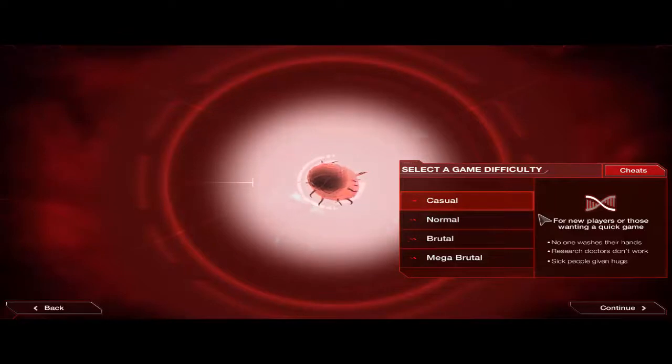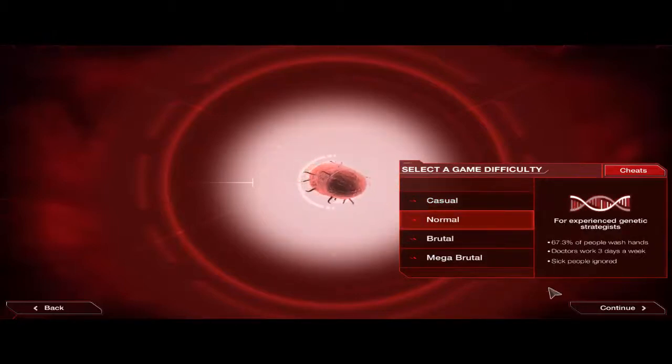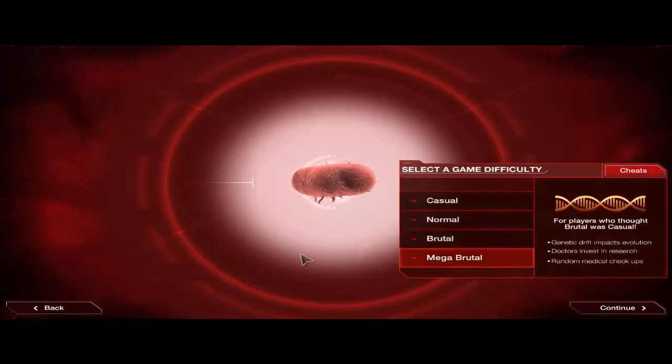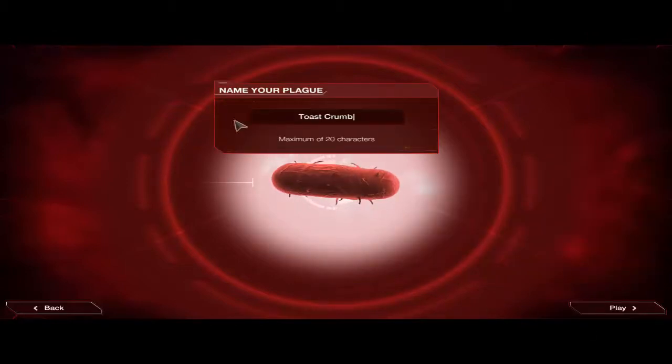Casual mode — no one washes their hands, research doctors don't work, and sick people give hugs. I would not live in that world. Normal sounds a little more realistic — wash hands, work three days a week. Brutal — the doctors have a hard time with that. And mega-brutal — like, holy crap, it's insane. I'll just stick to normal. And yeah, we're going to keep my plague name: Toast Crumbs. I feel it's a pretty violent and aggressive name for my bacteria.